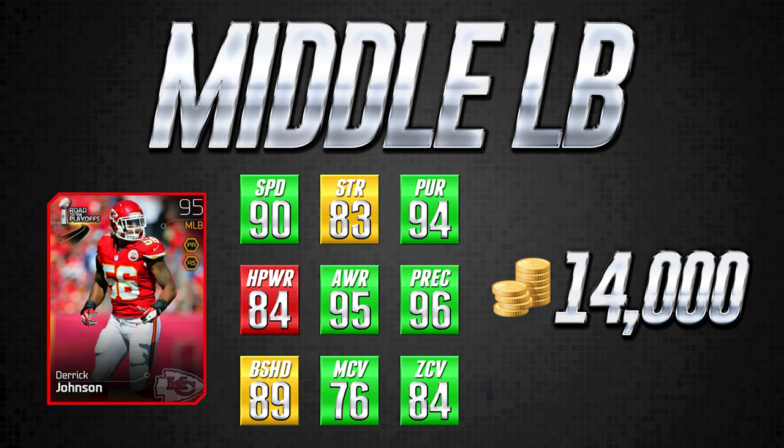He also has 94 pursuit, 95 awareness, and 96 play recognition, all contributing to him being a great player against the run. I don't worry about him missing tackles — if my opponent is running a lot, I'll control other players on my defense who maybe aren't as good at reading the run, while letting Derek Johnson do his thing on his own because he pretty much gets the job done. For 14,000 coins, this is an awesome middle linebacker. I highly recommend it — and since I use it on my own team, it's definitely a card I can vouch for.